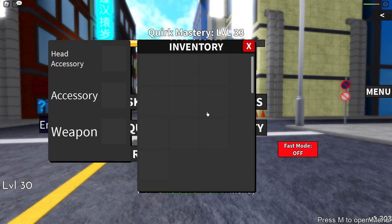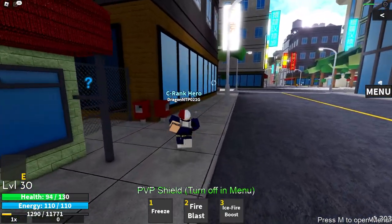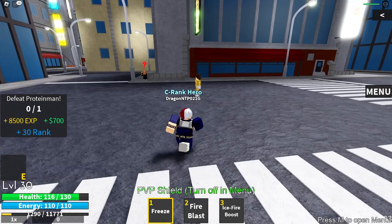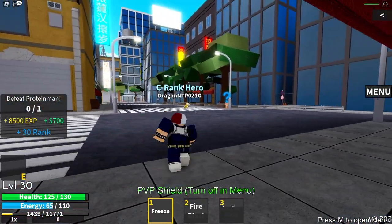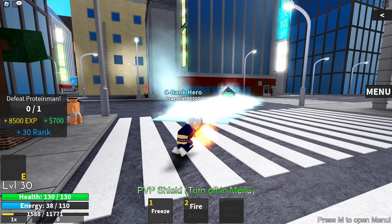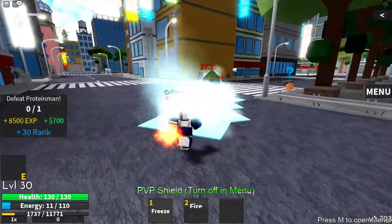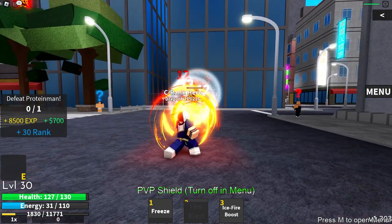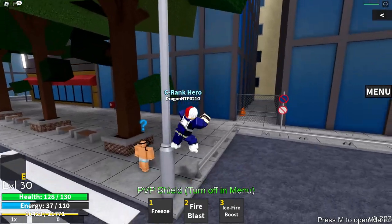The next quest is Protein Man. Todoroki should have no issue — just look at this fit, it's so clean. Protein Man is probably easier than Mr. Cool. Mr. Cool is surprisingly difficult for a low level mission. This guy is the right difficulty — not too hard, not too easy. You just combo him and if you have a range move, you can easily kill this guy with no issue.